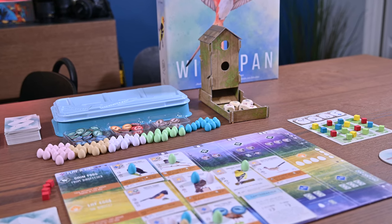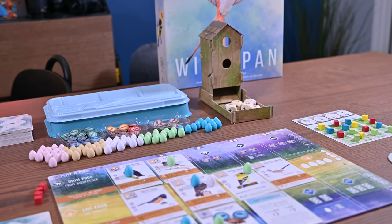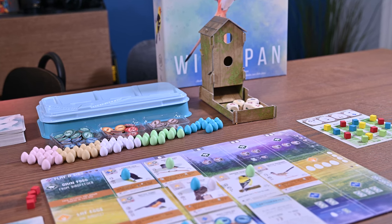This game is designed by Elizabeth Hargrave and illustrated by Natalia Rojas, Ana Maria Martinez Jaramillo, and Beth Sobel. It is published by Stonemaier Games. Wingspan is an engine building game for one to five players, and essentially the theme is you're a bird enthusiast making a wildlife preserve where you'll introduce a bunch of birds into your ecosystem.